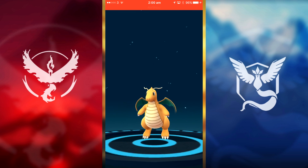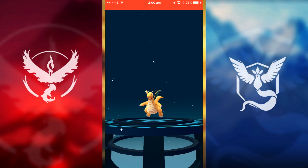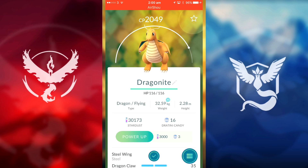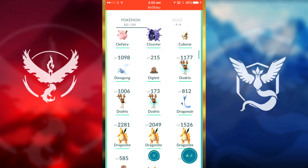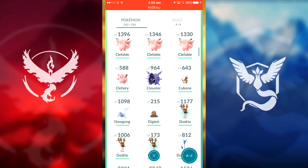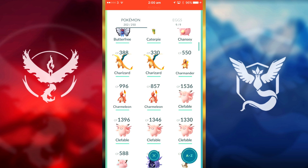There he is guys — our Dragonite! 2049 — I don't think that beats our highest one. It doesn't, but it's still in our top six Pokémon. We do have another Dragonair but we don't have enough candies and will have to grind again for those.